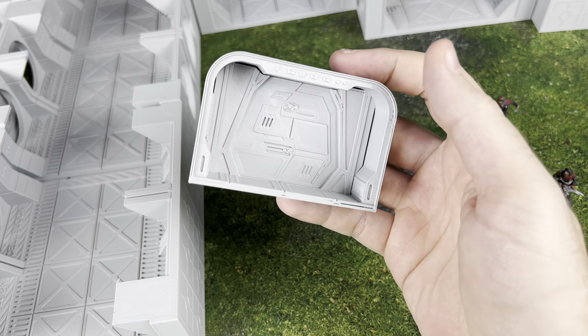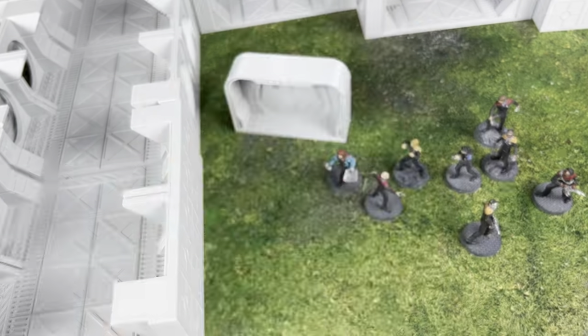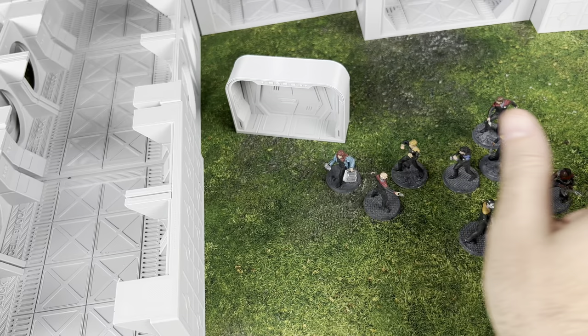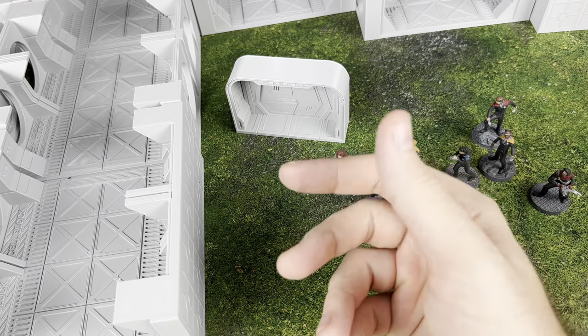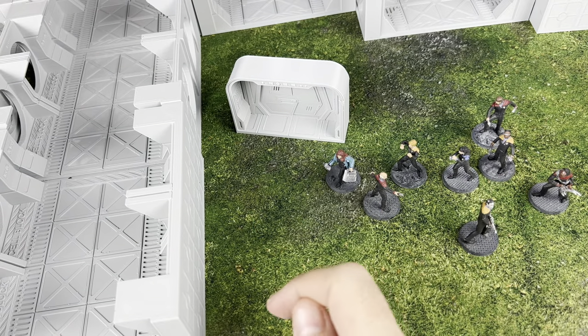Definitely check out LV-427 — very cool stuff. Big thanks to Midwest Token 3D and LV-427 for making this review possible. Check out the links in the description below. If you just want to get the STL files you can do that; if you want to get this printed, you can do that too. There are print partners all over the globe, so check out some of those links. Thank you all so much and as always, have a great day.